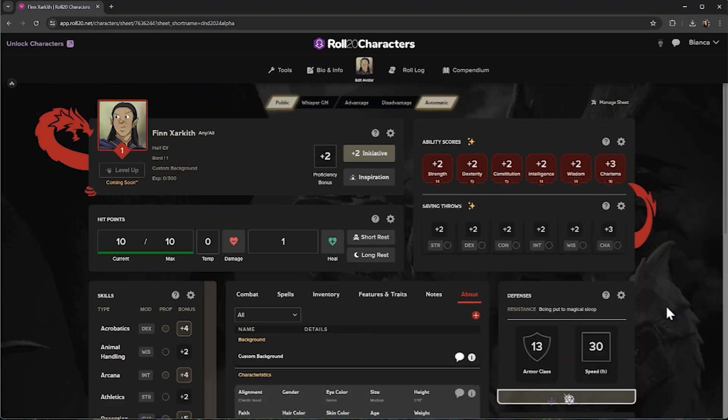This is the Roll20 alpha character sheet. Our next release will include the character builder, drag and drop, and much more functionality. Be sure to follow Roll20 on social for the latest updates, and let your DM know that we granted you advantage on your next roll with us.